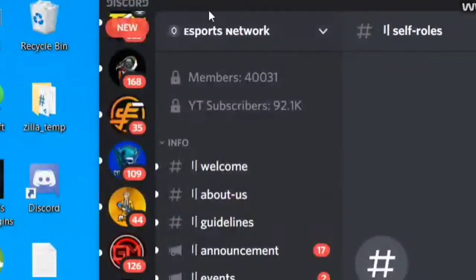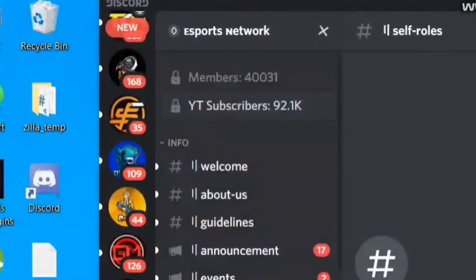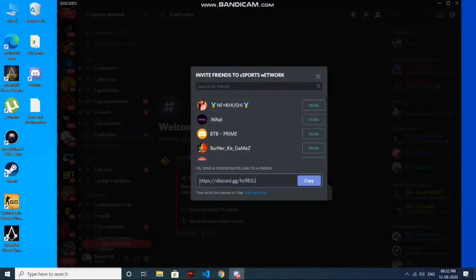I will tell you the name of the server. You click on the right people, and if you click on this then it will give you a link. You copy and transfer it and tell your friends to join.